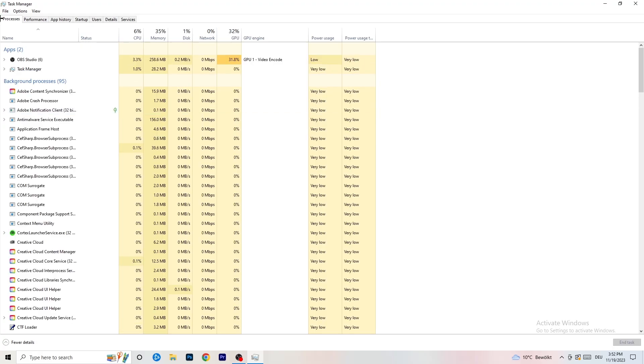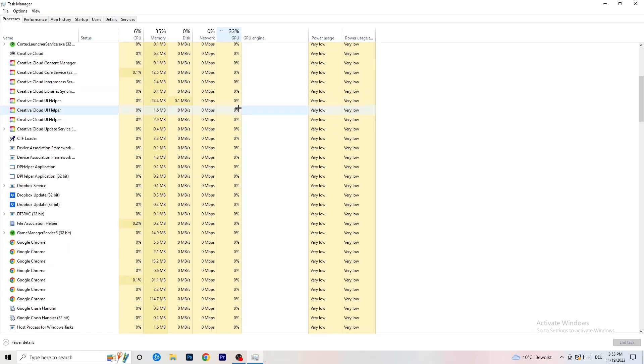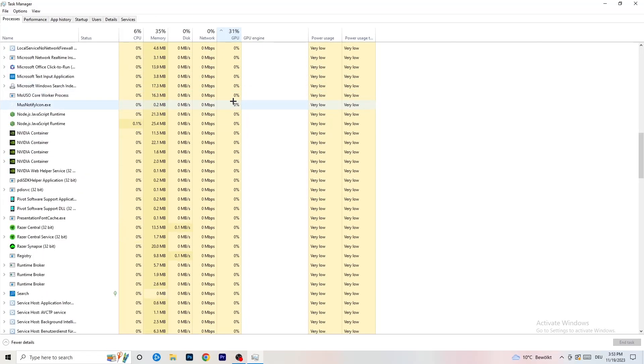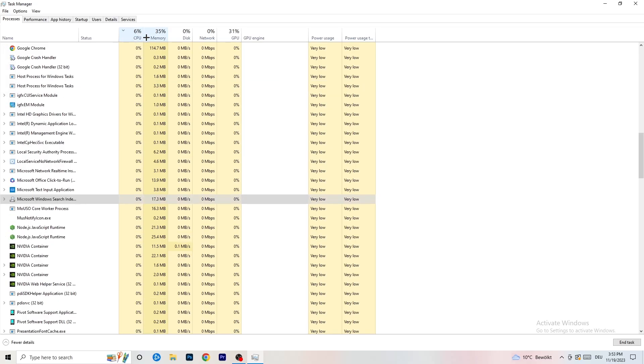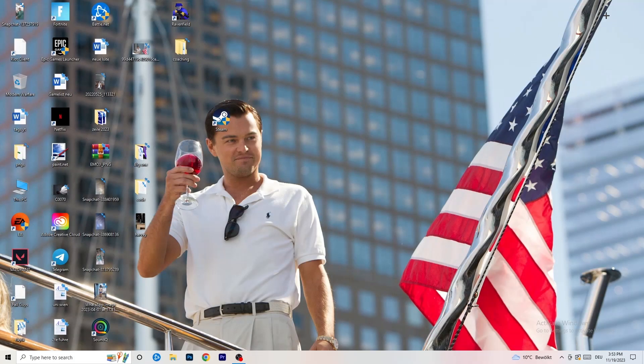Click on the Processes tab. You'll see Applications and Background Processes along with CPU and GPU columns. Click on GPU first to see which program is currently using the most GPU. Right-click anything not related to Windows that's using too much GPU and click 'End Task'. Then click on CPU and do the same — find programs using too much CPU, right-click, and end those tasks as well. Then close Task Manager.